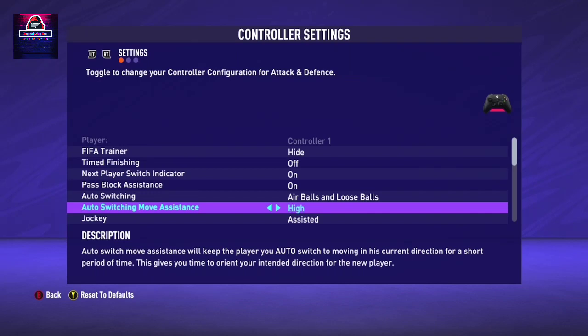Now for Auto Switching Move Assistant - it has high and low options. I recommend keeping it to low, because sometimes while defending, when it switches to a different person, you need that person to defend in a different direction. When it's high it's going to be hard to do that, but when it's low the player will move in the current direction for a short period then follow your intended direction. The description says it keeps the player you auto-switch to moving in your current direction for a short period, giving you time to orient your intended direction for the new player.